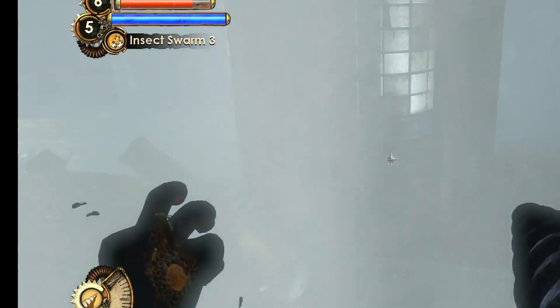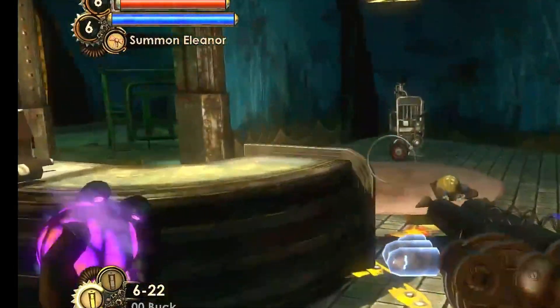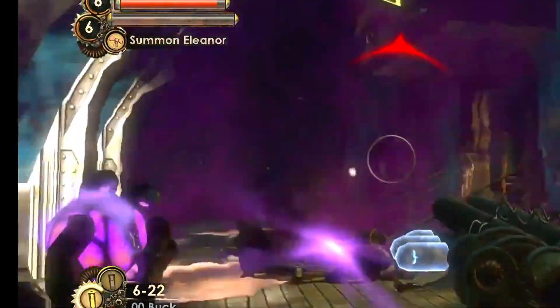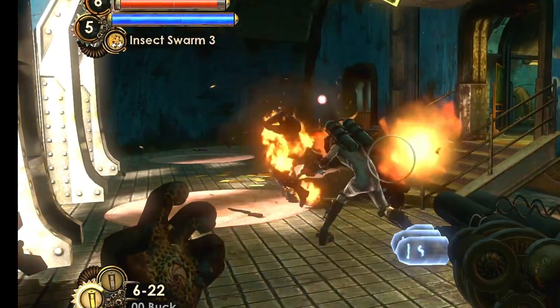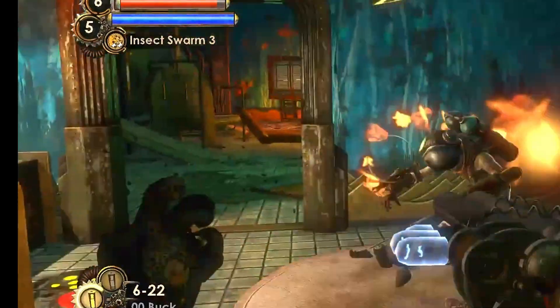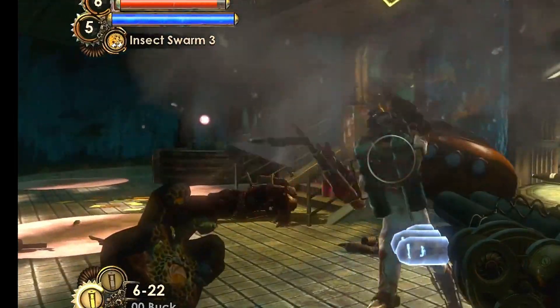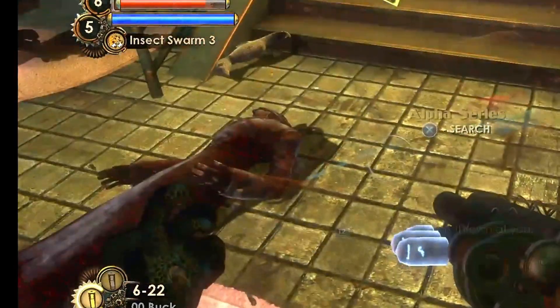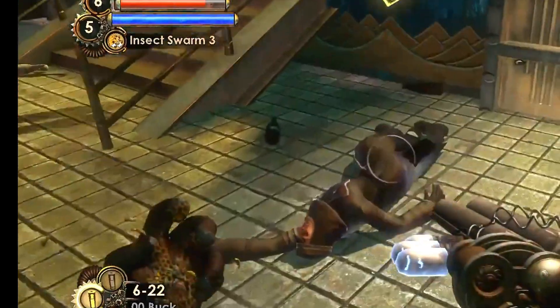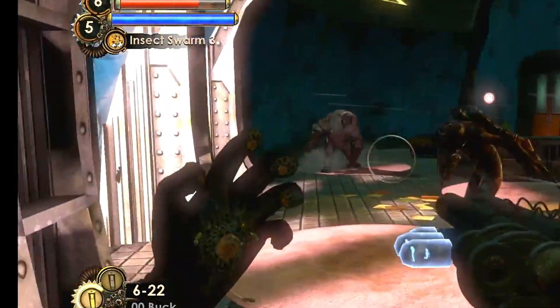The final plasmid I'd like to talk about today is Summon Eleanor. This plasmid works by summoning Eleanor, who then proceeds to go wild on anything that moves. She does an insane amount of damage. The one downside is that it uses up a full EVE hypo, but it is definitely worth it.